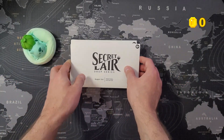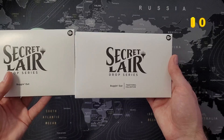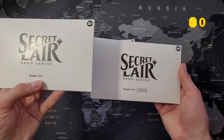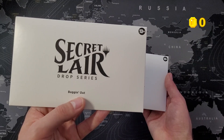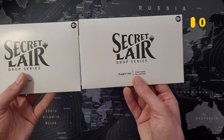I will be opening Bugging Out here because that's what you guys voted for in the last video. I will try to sell these cards on Card Market separately and see if they are worth what you pay for them if you sell them in singles. I have the Bugging Out non-foil and foil version - if you buy them separately, the non-foil is 35 bucks and the foil one is 45 bucks.